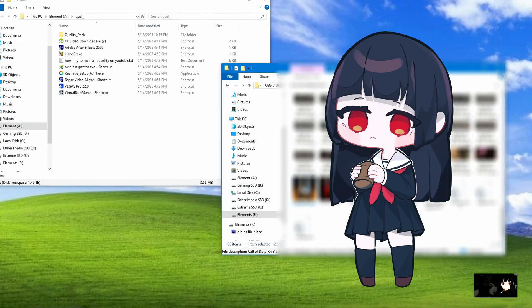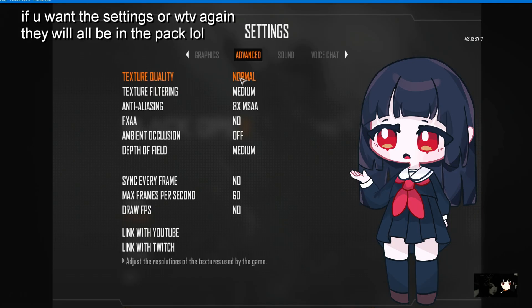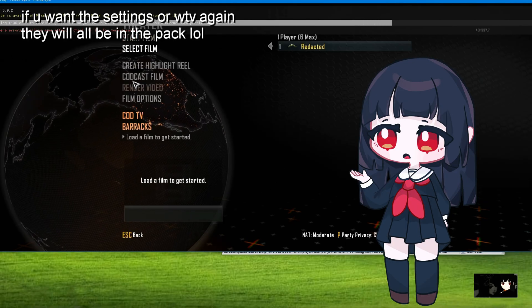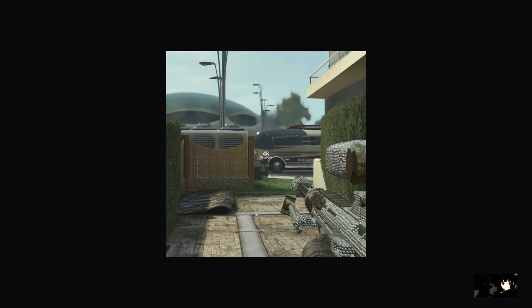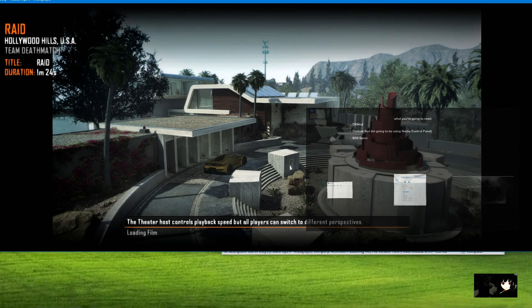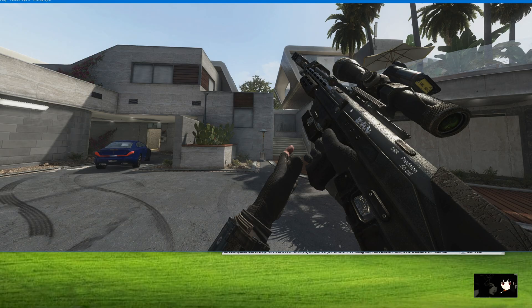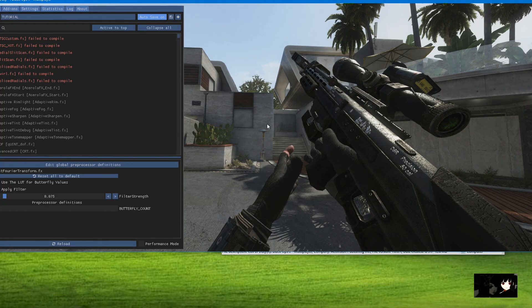Now let's open up your game and see what we have so far. Before we load a demo you want to quickly make sure your settings are correct, then load into the game. I personally don't record in anything past native 1080, but if you are interested in that Riff made a tutorial explaining how to do that — I'll be sure to leave it linked somewhere. When you load your game it probably won't look too different, but your gun may look more reflective depending on your inspector.